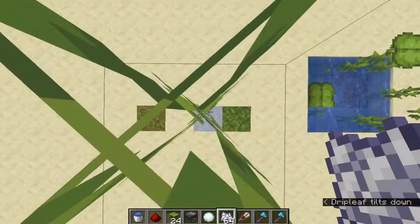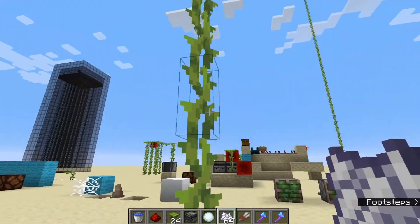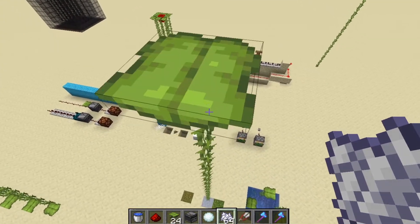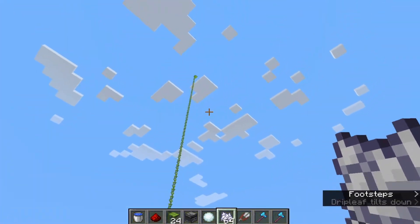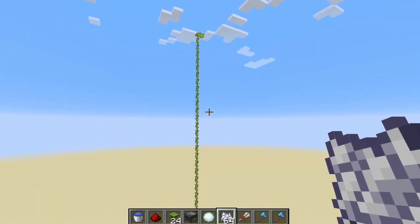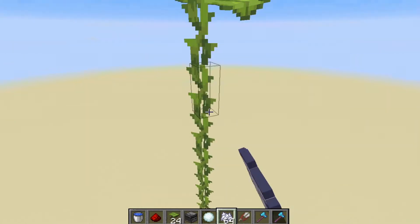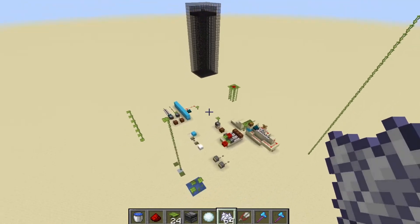To grow them you have to bone meal the big leaf at the top — even in creative you have to right-click and hold. In survival you basically have to build scaffolding next to it because as soon as you stand on it it stops working. I think they should add it like kelp where bone mealing at the bottom grows it to the top, because it becomes a nightmare otherwise. There seems to be no limit on how tall you can bone meal it though.